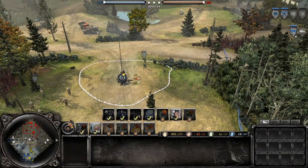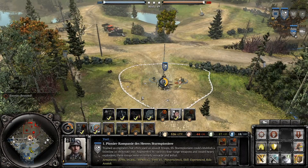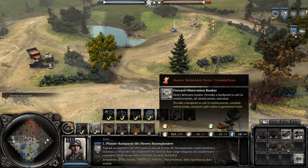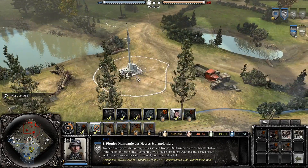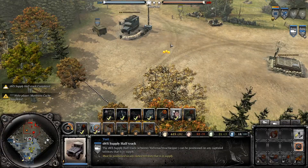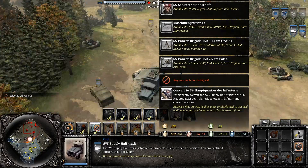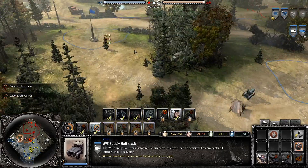We can now establish a forward HQ. We have authorization to create nearby dwellings for field headquarters. Command has authorized the use of radio silence. Can we build one? What does it take to build one? Forward observation bunker — requires seven command points. Let's see if we can grab that point right off the bat. Supply half-track is ready for orders. Gonna get that point ASAP. Go build yourself right there.